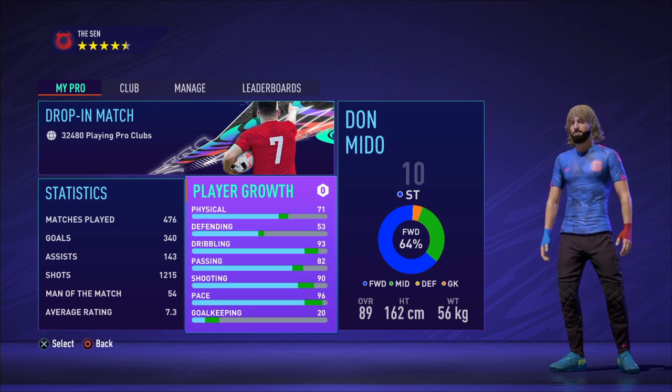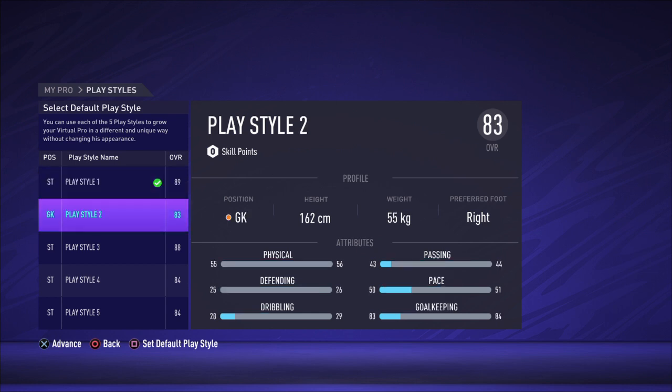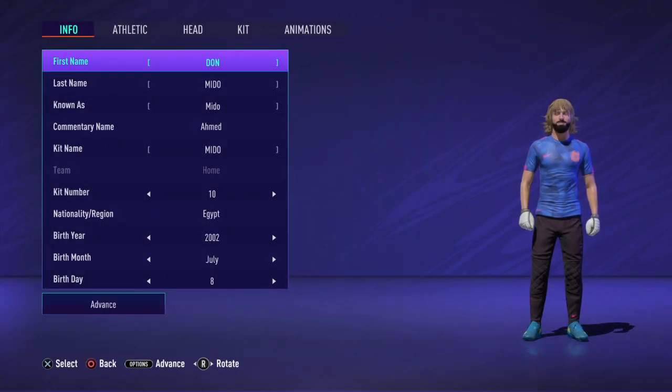The first step is you want to go to your player growth and pick any playstyle that you have set as goalkeeper. For example, my playstyle 2 is set as goalkeeper, so I'm going to pick that and go back to the menu. Now click where you can customize the player.